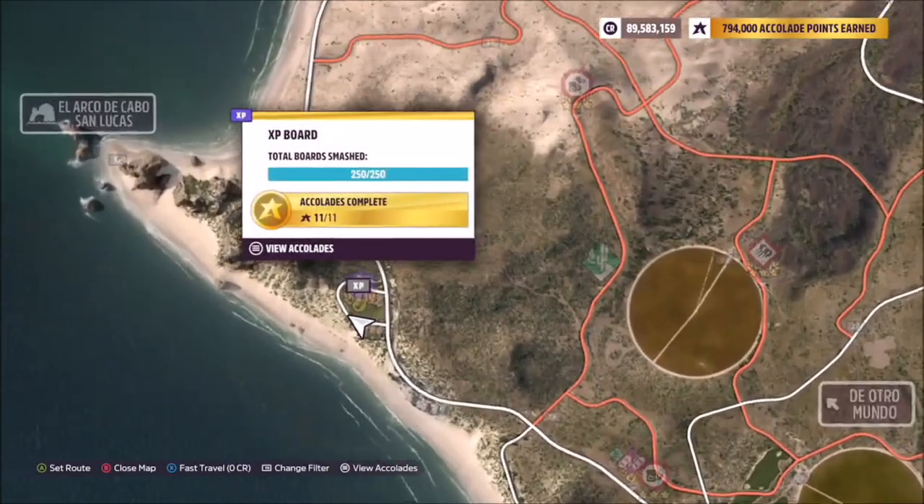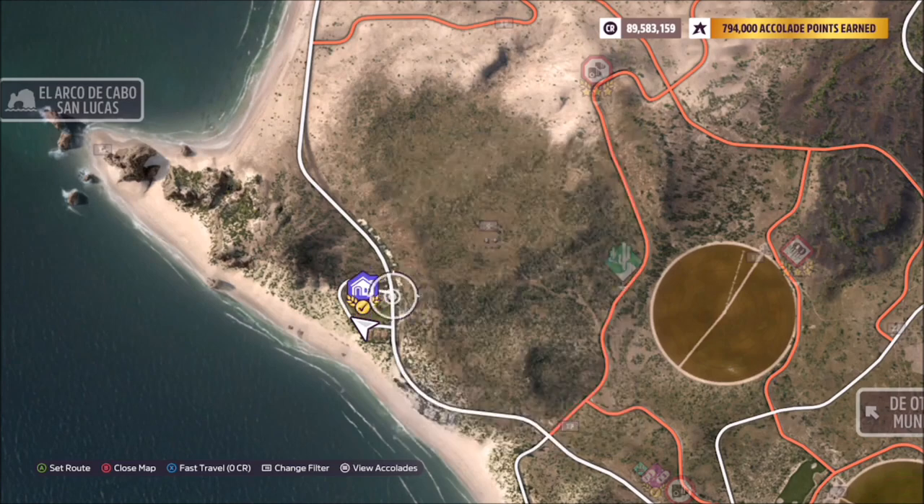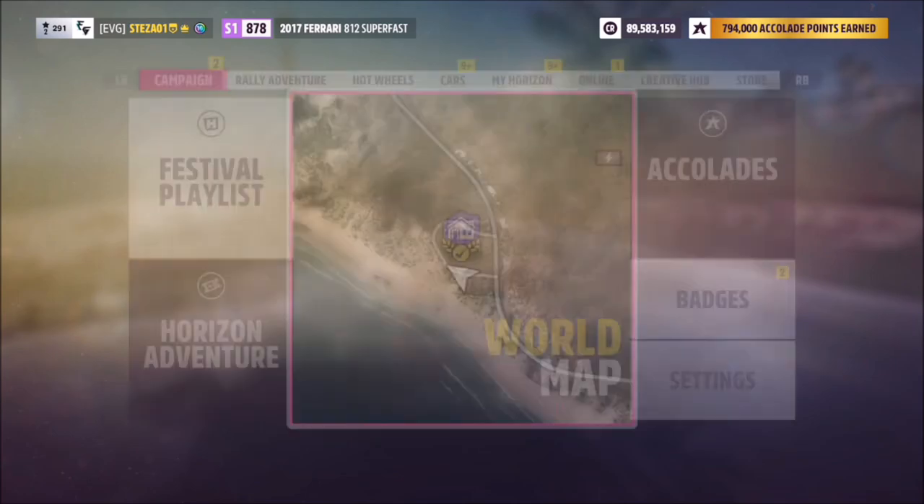The Buenas Vistas player house is located on the far left-hand side of the map — it's one of the purchasable player houses. You don't actually have to own it in order to complete this photo challenge; you just have to take the photo in front of it.